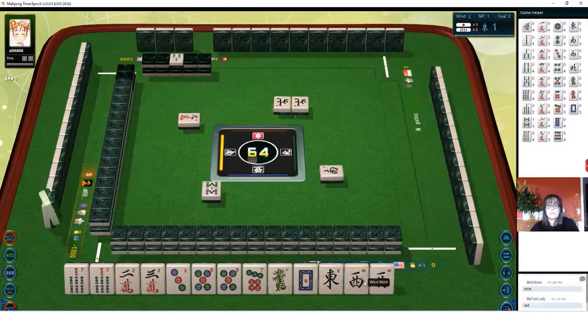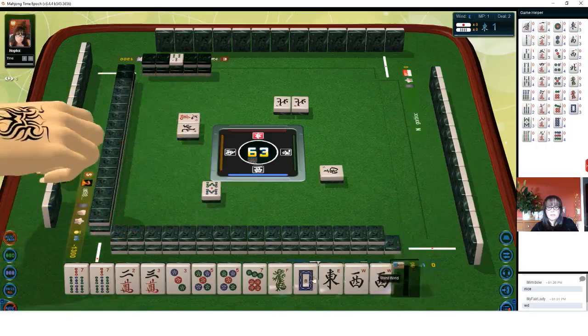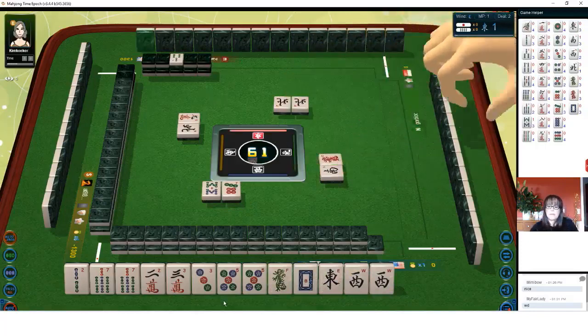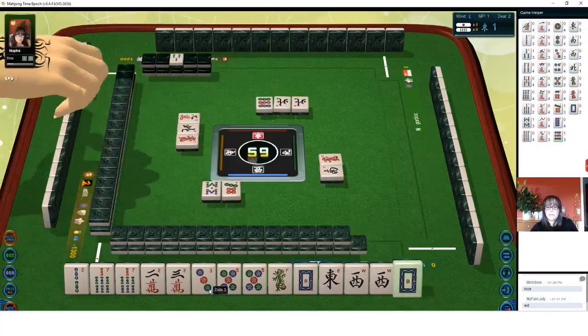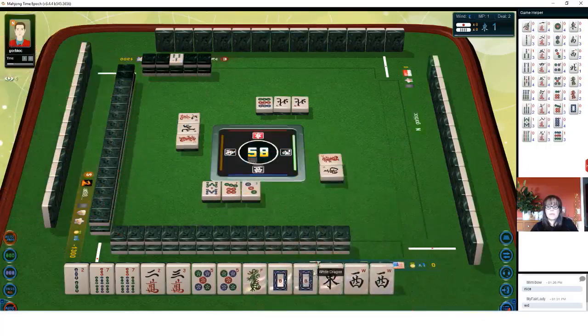Seat wind. Pung of seat wind. Seat wind. North wind. Two bam. We'll discard our middle weights, closed weights. Red dragon. We'll see if we can pair up and pung for a higher score. Nine dots. If we can — we're short two pairs right now. Red dragon — there's a good pair. Three dots. So now we can maybe pung a dragon.